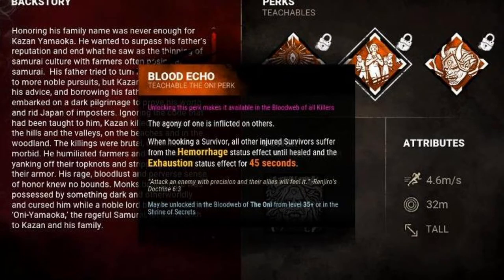The second perk is called Blood Echo. When hooking a survivor, all other injured survivors suffer the Hemorrhage status effect until healed and are Exhausted for 45 seconds.